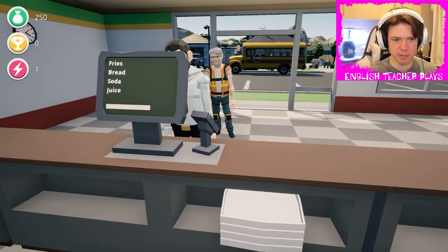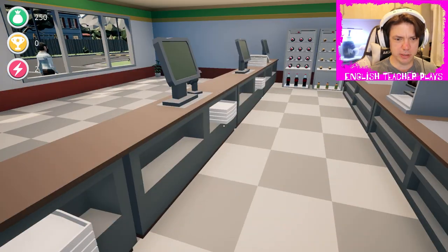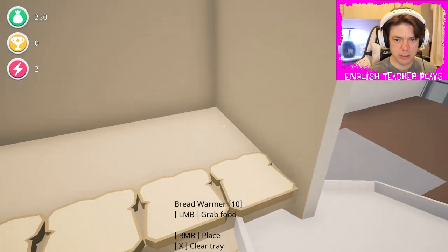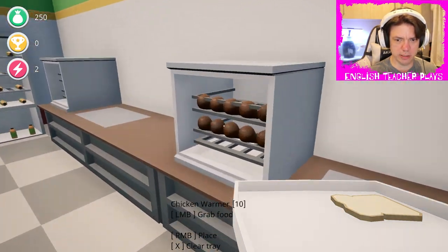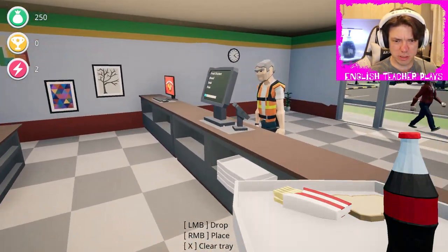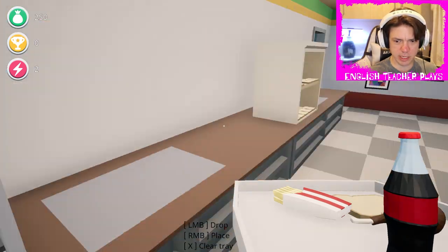He's running out of time anyway so it doesn't matter, he can leave. So we grab a tray - he wants bread, soda, fries... and a fried chicken. We didn't get it.